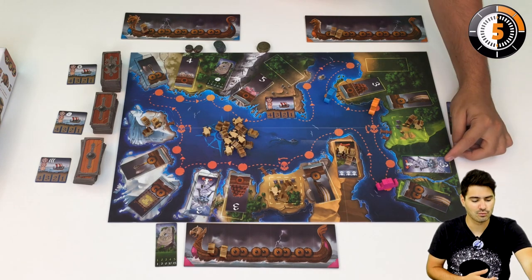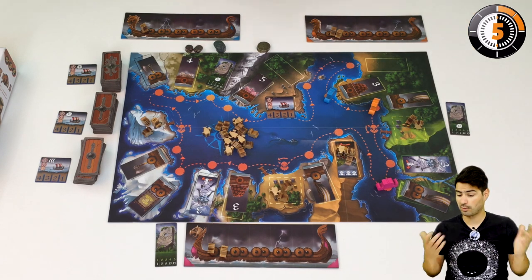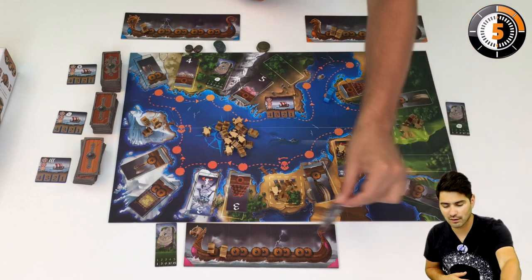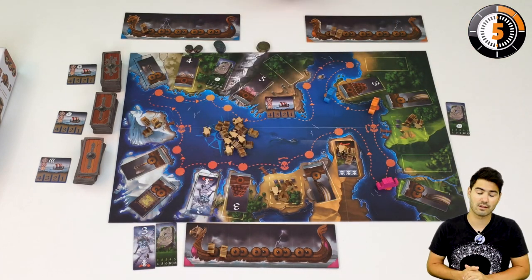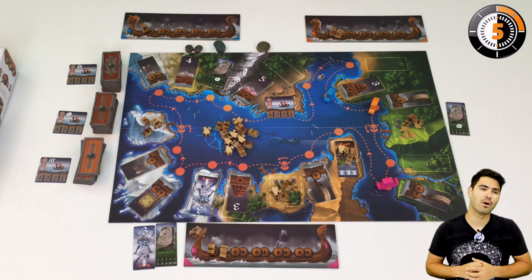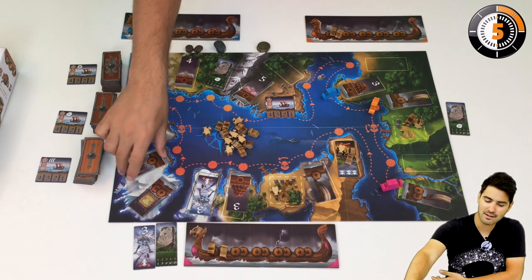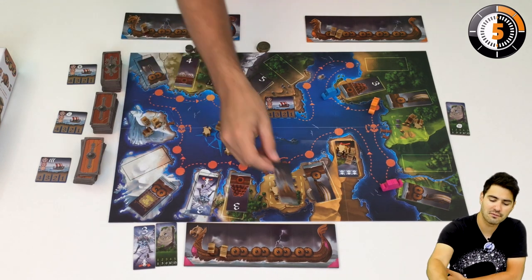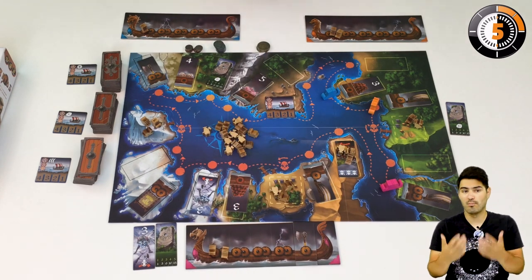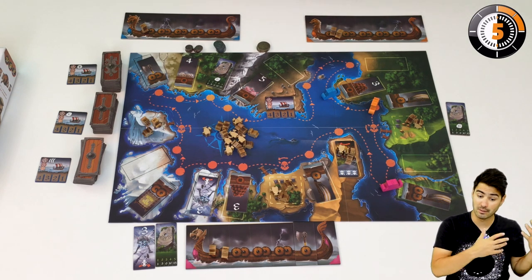If I fight the monster, I have to discard a certain number of Vikings as shown on the tile — in this case, 3. I discard 3 Vikings and then I collect the tile, which is worth 3 victory points, but the monster would not be there to bother other players. Tiles have different abilities; for example, axes give a discount of one Viking per axe I have in my boat when fighting a monster.